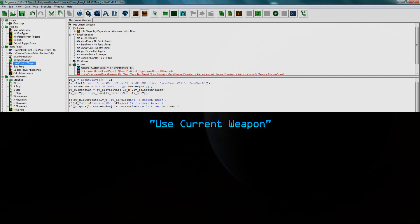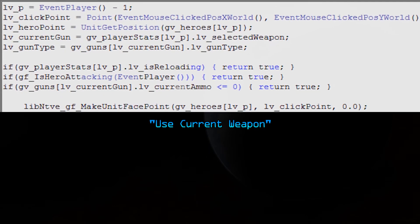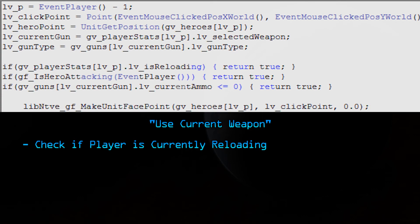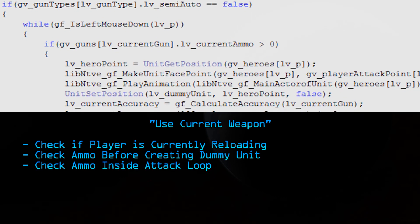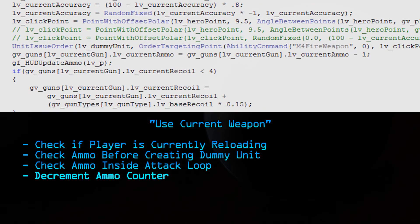Let's go back to the use current weapon trigger. We're going to add functionality to make it take ammunition into account. First, we're going to make it check if the player is currently reloading, because obviously if you're reloading you can't fire. Then we're going to check ammo before creating the dummy unit, because without ammo there's no point in creating the dummy unit — this saves memory. We're also going to check ammo inside the loop, because if you fire a bullet you have one less bullet. After everything is done inside the loop, we're going to decrement the ammo counter. At some point you're going to run out of ammo while inside that loop, so you need to be able to stop firing.